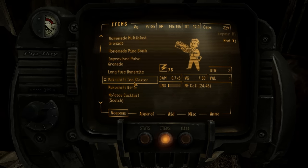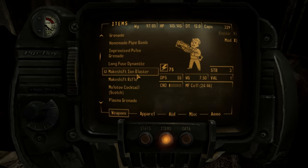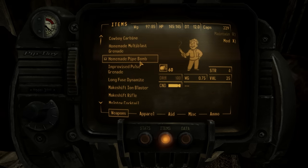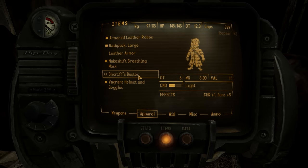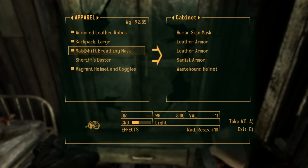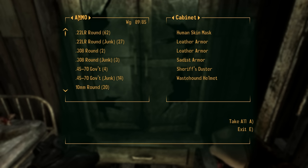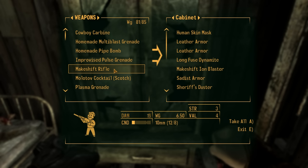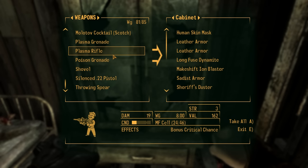We got a makeshift rifle - okay, this is actually not terrible. I have one of these back at the base, I think. I could make use of this. An ion blaster - it's like a laser shotgun. The good old shovel, of course. And some leather armor and a leather duster - it gives you charisma. Well, charisma just doesn't matter. We have two leather armors in here and the sheriff's duster. Why is my strength low? Is it because I ate something bad? Probably.